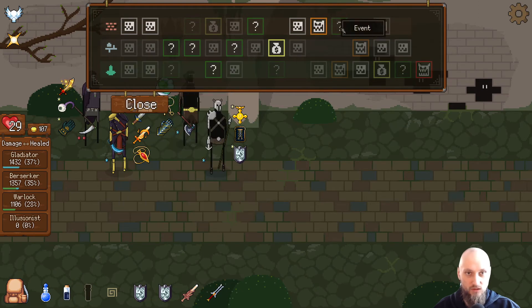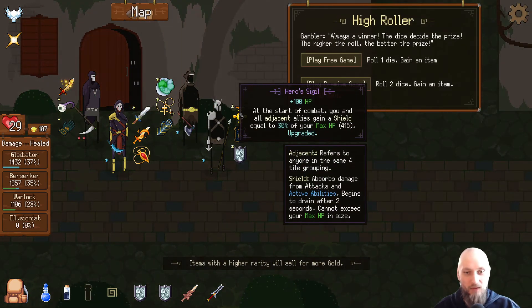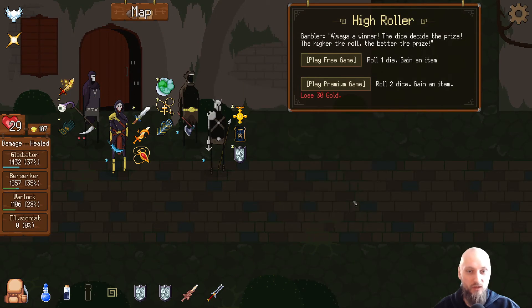That was decent. Event — that was probably a bad move getting 100 gold to get rid of the hero sigil. Roll one die, gain an item — roll two dice, gain an item for 30 gold. I'll take the chance.